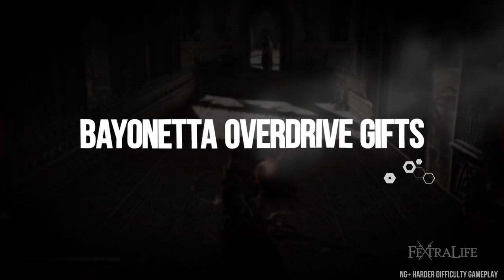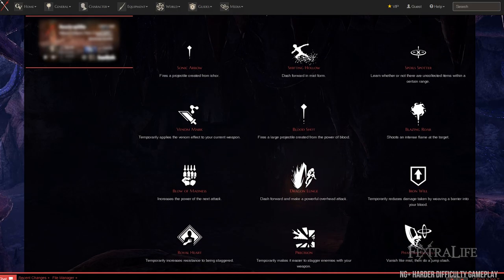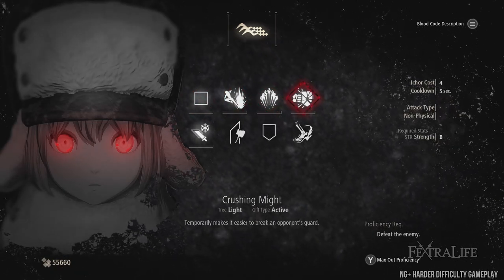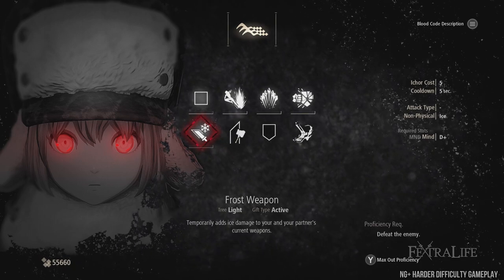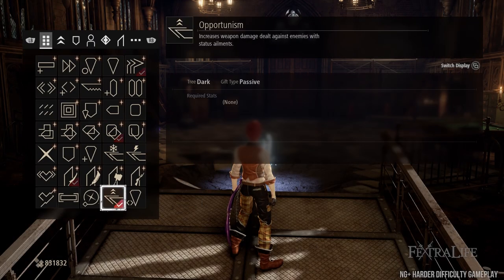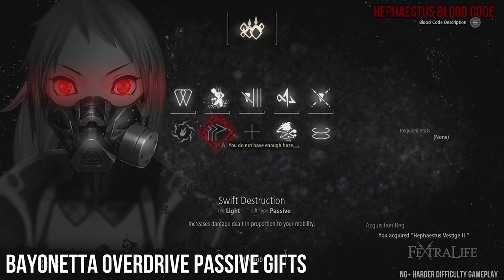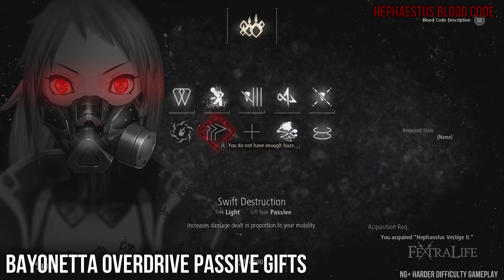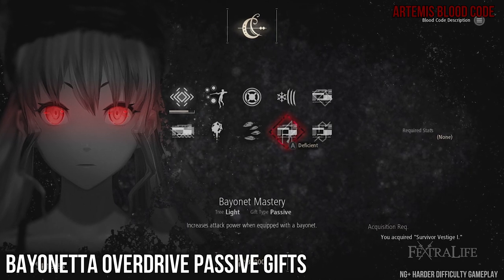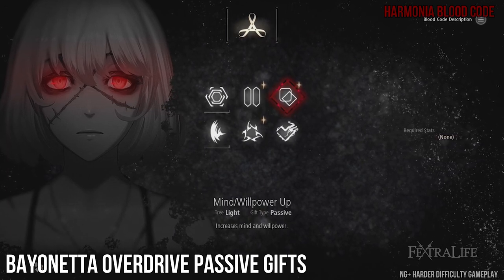Gifts play a vital part of any build, but even more so in a build that relies upon them like this one. There are really only a few gifts that work well for this build, making it rather simplistic. Gifts initially can only be used with the blood code they are part of, but as you use them in combat you will master them and can then use them with any blood code. There are both passive and active gifts. You can only have 4 passive gifts equipped at one time and 8 active. Recommended passives: Swift Destruction increases your damage for being quick, which applies to your shots — this alone is reason enough to keep your weight in the quick range. Bayonet Mastery buffs your bayonet's damage by more than you'd think and is a must for this build. Mind Willpower Up: your shots gain damage from both stats, making it a very good passive.